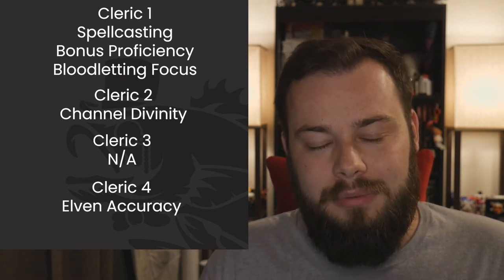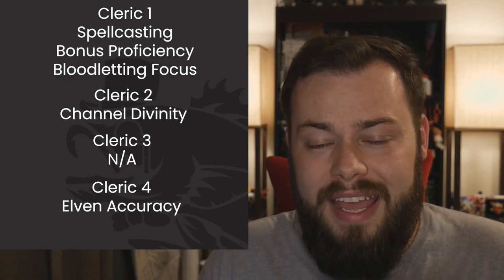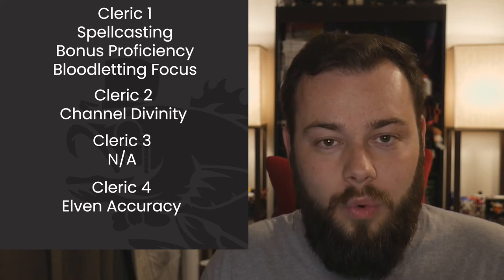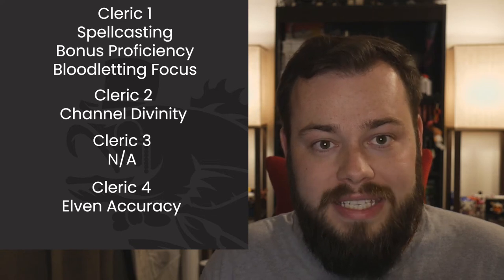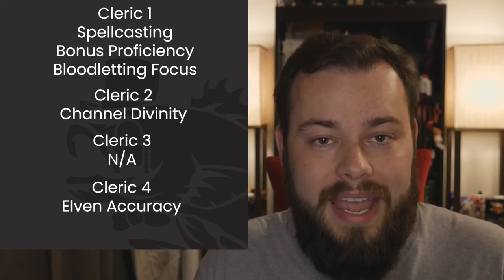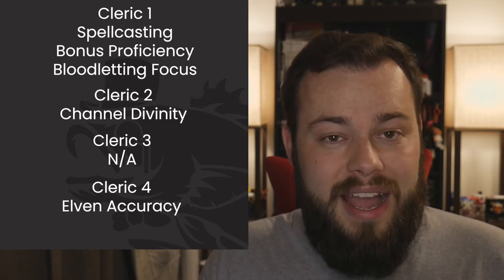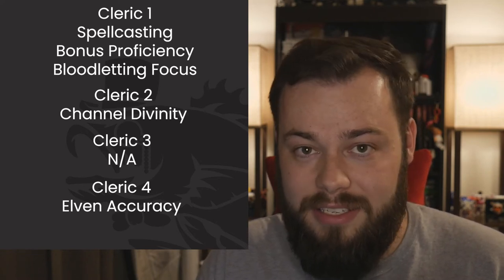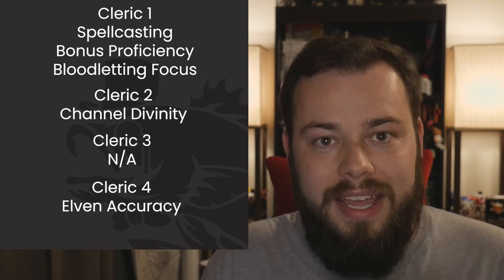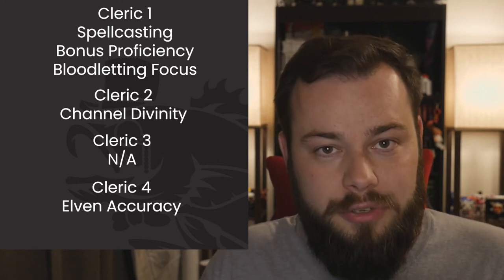At Cleric 4 we take Elven Accuracy as our feat. It's very powerful but requires being an elf — this is exactly why we went Half-Elf instead of Variant Human. It's technically a half-feat giving us +1 to Wisdom, so we put that into Wisdom. Now whenever we make an attack with Wisdom and have advantage, we roll a third die and take the highest — great for critting and hitting more reliably.